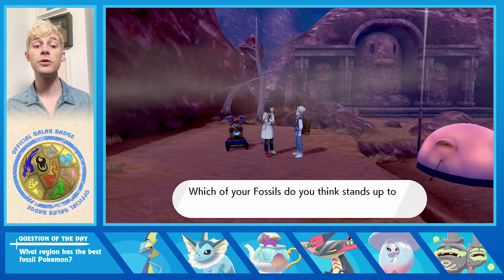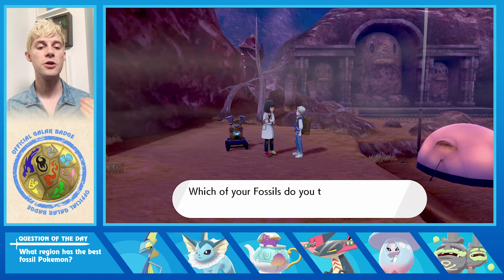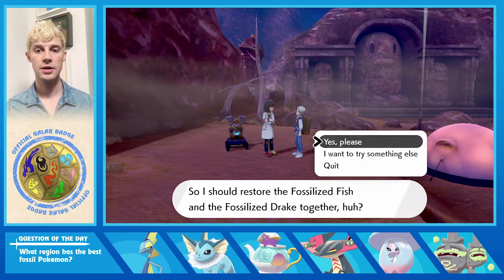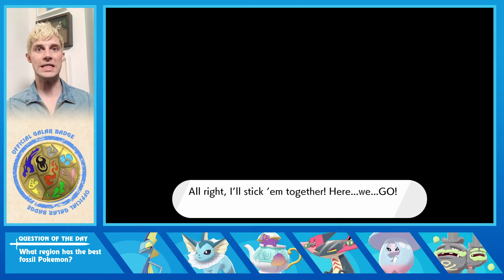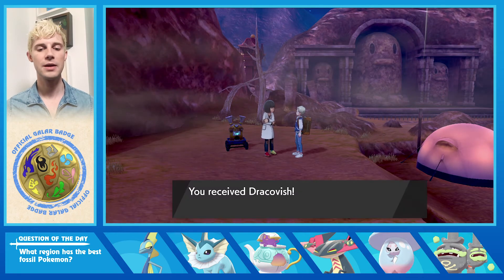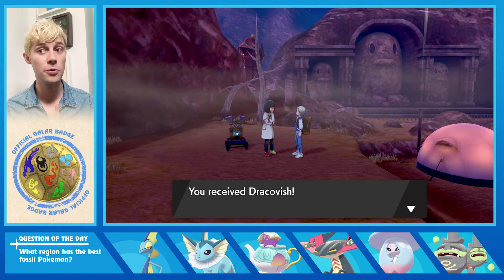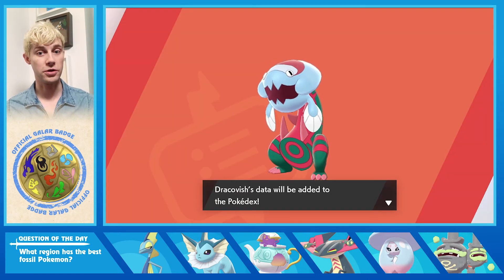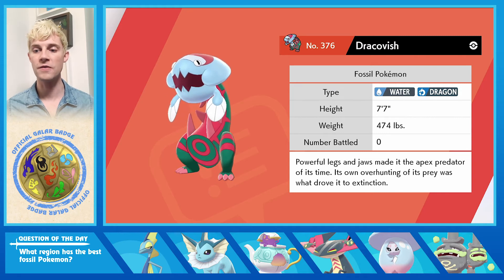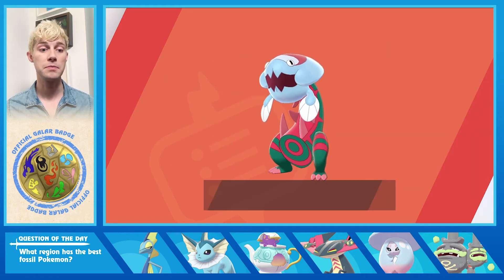Now we're gonna do it again, but this time with Fish combined with Drake to get the Water Dragon. And we got Dracovish! I honestly don't believe these Pokemon ever walked the earth — look at that. That's like half a tail with a fish head plopped on top. Powerful legs and jaws make it the apex predator of all time, and its over-hunting of prey drove it to extinction. I believe it was just a made-up creature.